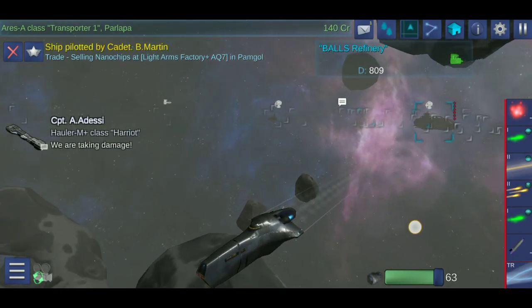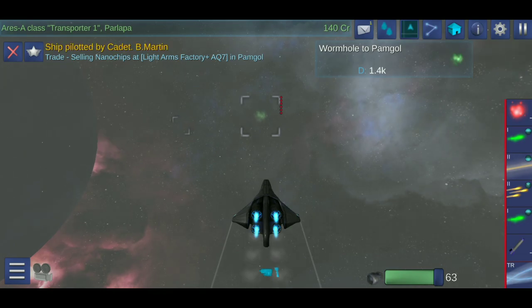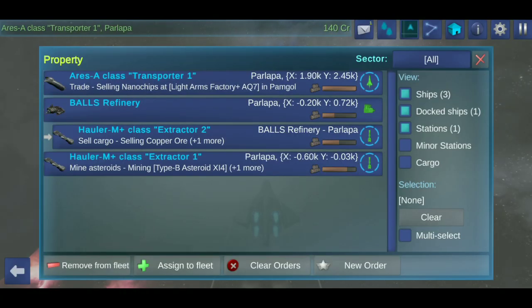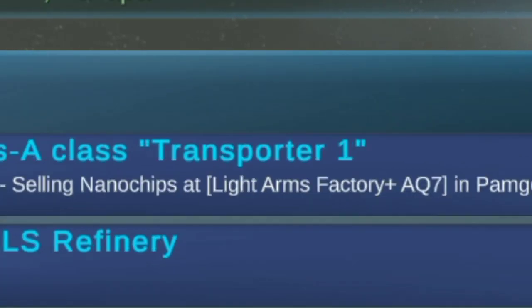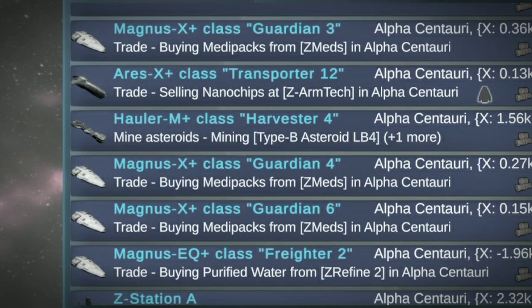While our ships are busy making money, let me talk about some tips and tricks. Organization in this game is garbage — it may not look like it now, but the longer the game goes on and the more properties you have, it's gonna be an absolute nightmare. In order to keep things neat and tidy, I have a naming system for each of my ships. My miners are named as extractors, my trader as a transporter, and depending on how many there are of the same type, I give them a number — such as Extractor 1 and Extractor 2. If you have your own naming system, use it. Trust me, it will make your property menu look clean.